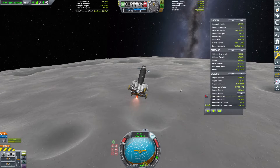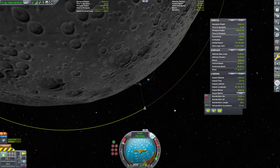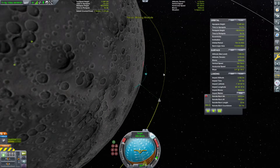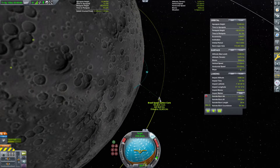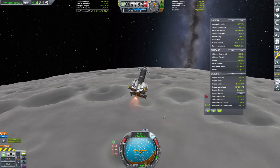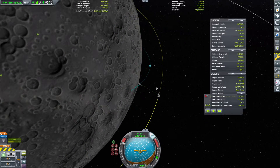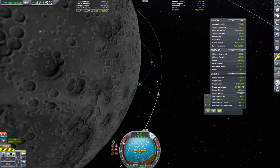Absolutely no worries on that front. Our apoapsis height is currently about a quarter of the way there. I'm betting the timing isn't particularly good. If so, we'll just have to do a standard rendezvous. But the way you should do it is where your apoapsis, once you get there, is basically exactly the same as the station with your velocity basically matched. Our target velocity is coming down right now, but I think our timing is off — judging by the retrograde marker fading out of view.